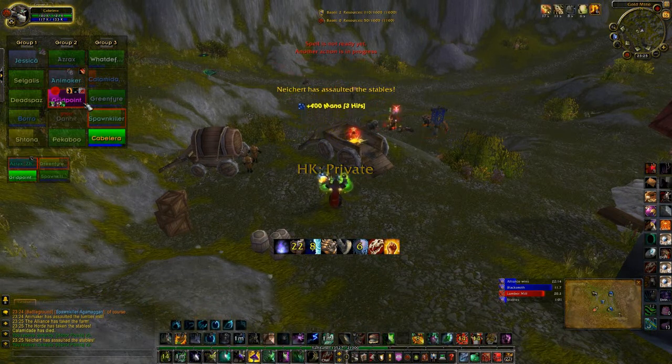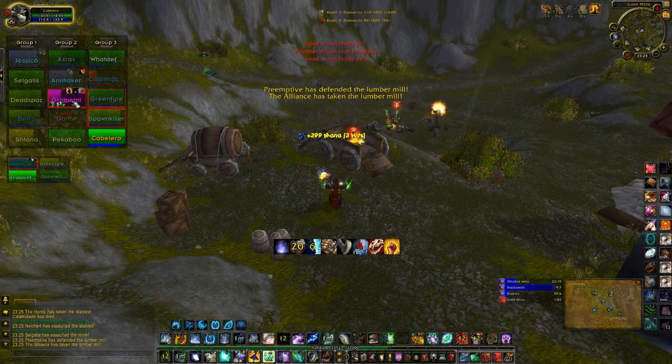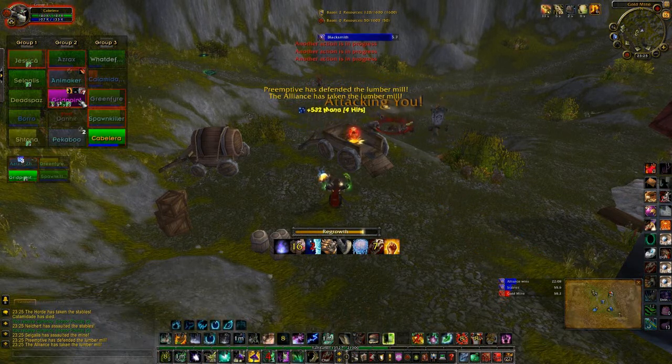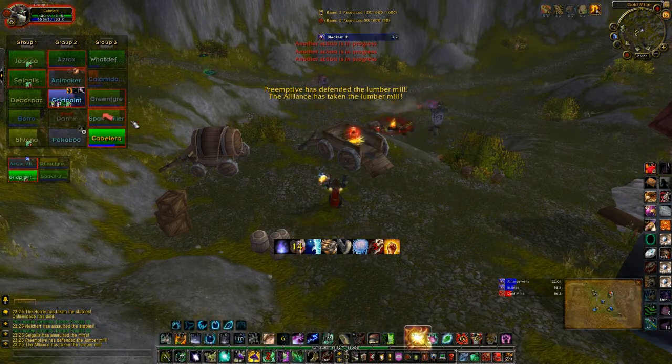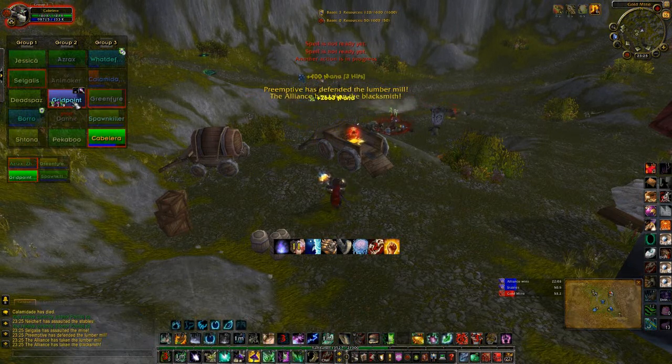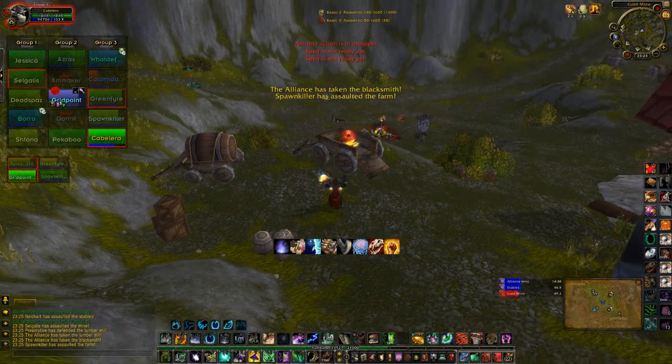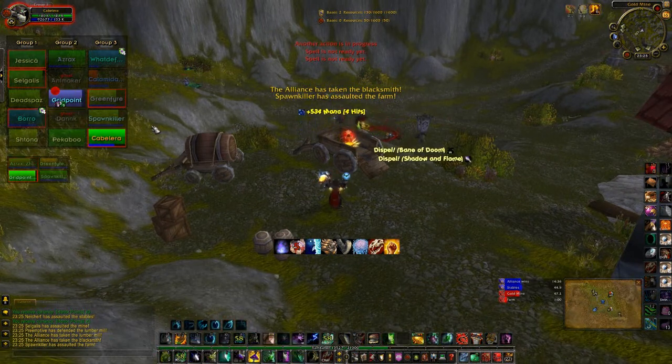If you're attacking a base that isn't your team's, for example if you're attacking the Stable and you die there, you will be born in the graveyard closest to the Stable on your team's side. If your team doesn't have any conquered base and you die, you will be born at the beginning of the map where you start the game. There's also a graveyard for each team.